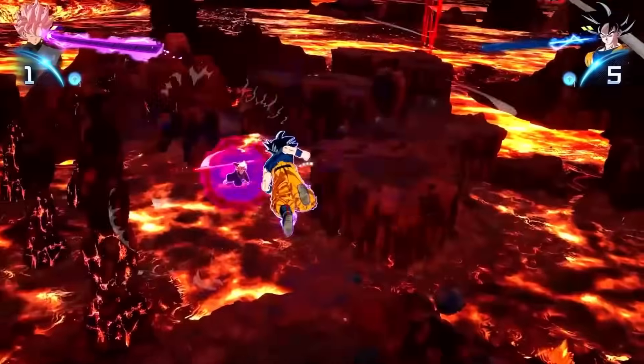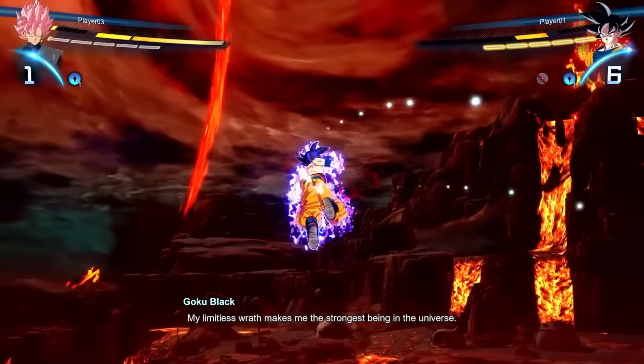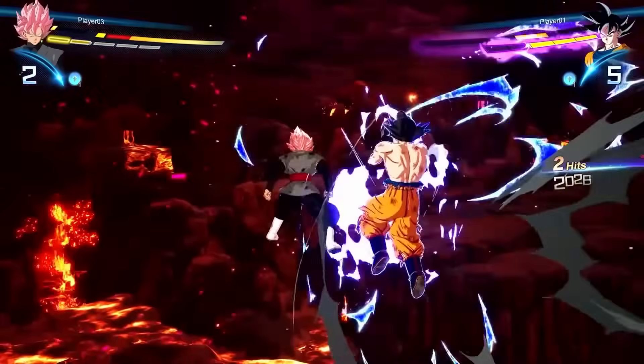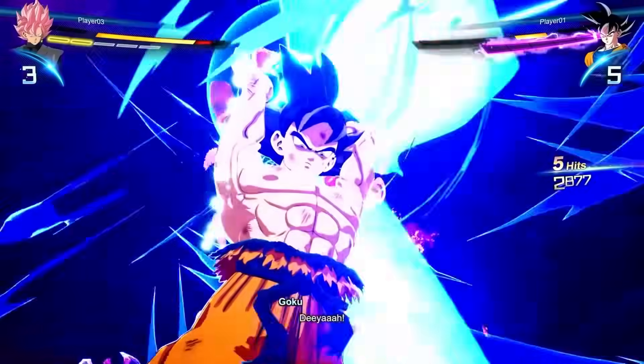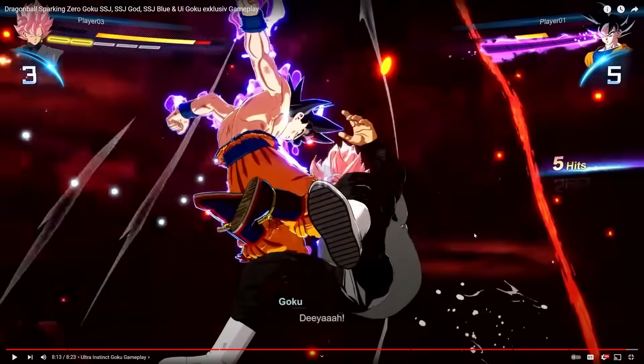Now we have UI Sign Goku — footage from the Bandai Namco livestream at Anime Expo 2024, implemented by Maruhaki to cover all Goku transformations. Something cool: UI Sign Goku has the grab move, and notice his gi has no battle damage — something we usually only see with MUI Goku. Top right corner shows the complete gi for UI Sign, which speaks to the depth of the customization. Massive thanks to Maruhaki for compiling all the Goku gameplay. Thank you all for the immense support — see you in the next Sparking Zero video!